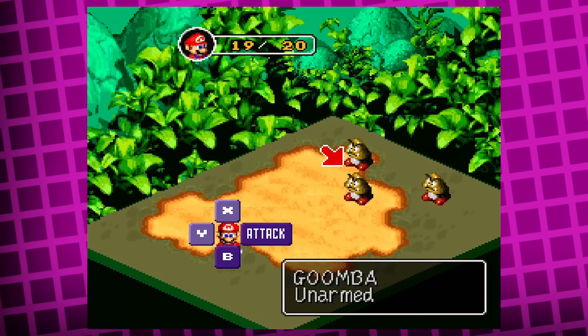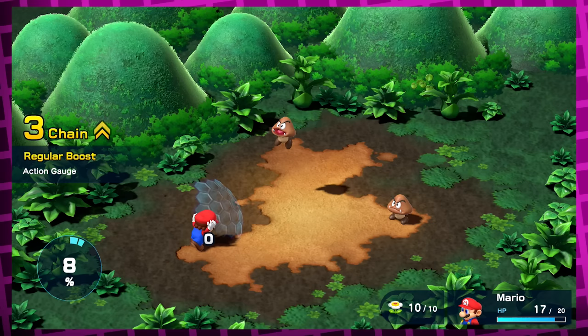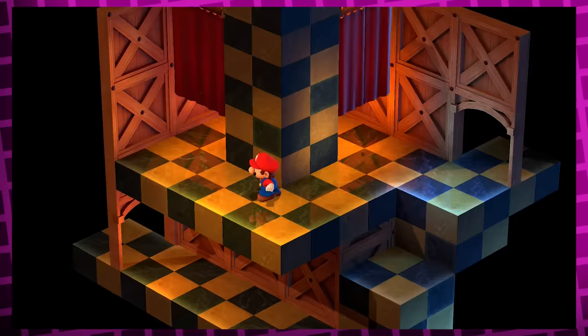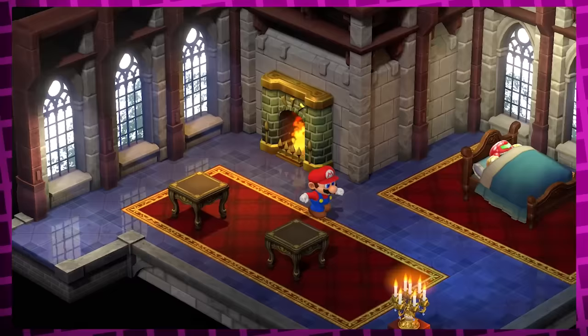The original Super Mario RPG is one of my favorite games of all time, and the recently released remake for Nintendo Switch blew my expectations out of the water. Not just because it's super well made as a remake, but also because they didn't remove any of the charm — and by that I of course mean all the fun little missable secrets. In case you're not aware, this game has a lot of secrets.